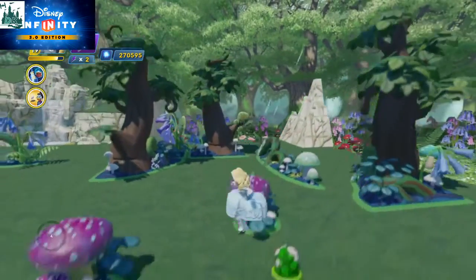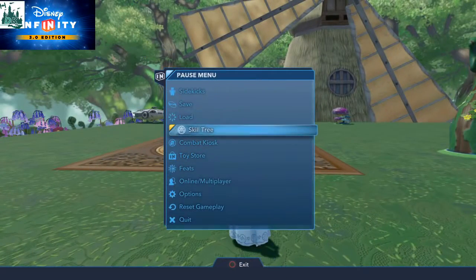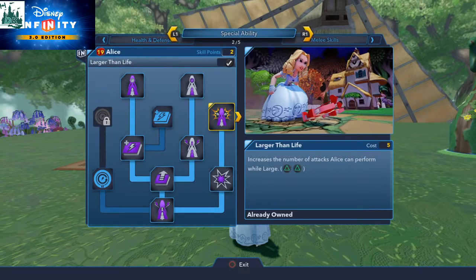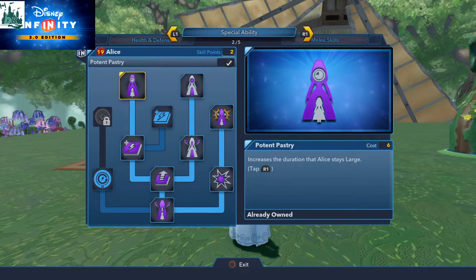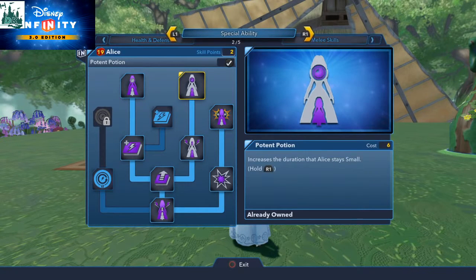I think that really definitely shows it off quite well. Let's jump back into that skill tree. So we've got Attack — this is her special ability. She has the Eat Me Attack where she becomes really, really big. Also some Power Disk upgrades, and you can control how quickly you can do them. Larger than Life increases the number of attacks she can do while she's large, and also how long she stays large. And also the Drink Me Attack which basically makes her tiny, and how long she stays as that.